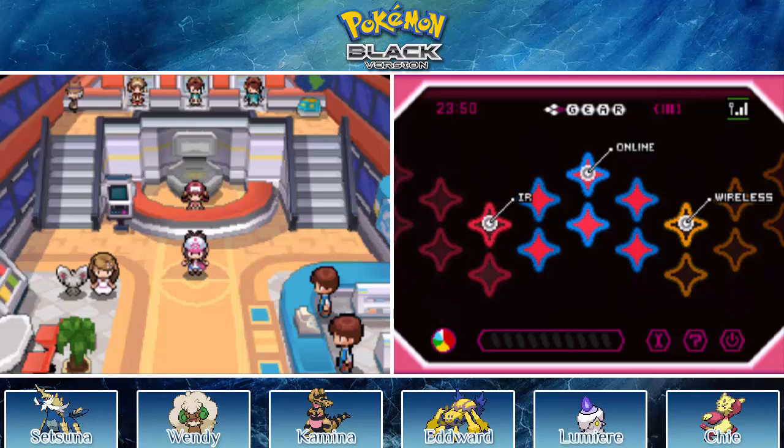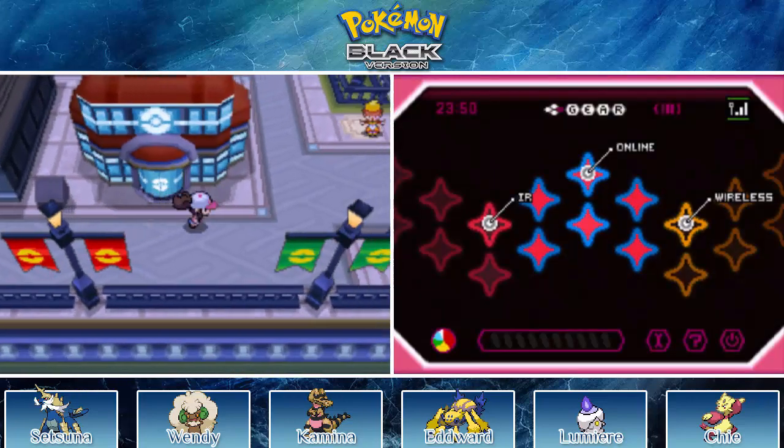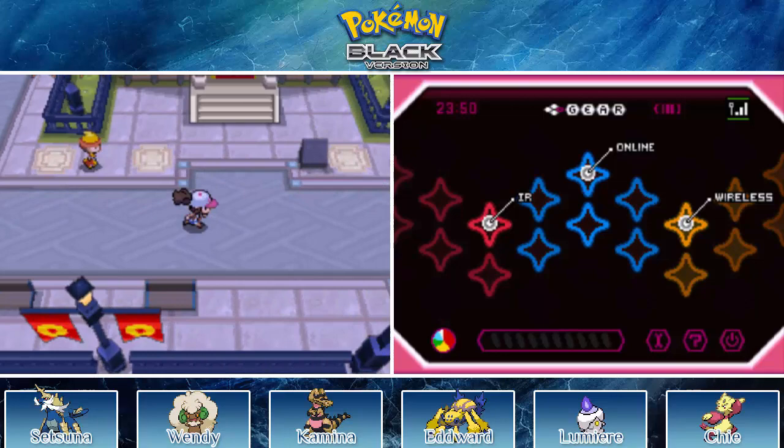Hello everyone, this is TheConsignor here. Welcome back to my LP of Pokemon Black. In the last episode, we went through Dragon Spiral Tower and saw that N became the legendary hero — at least for Zekrom's side. That's what the Black Dragon was called.